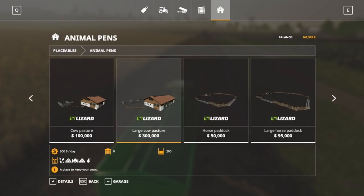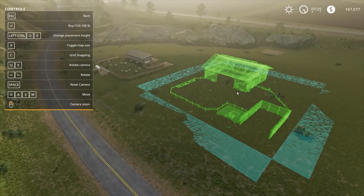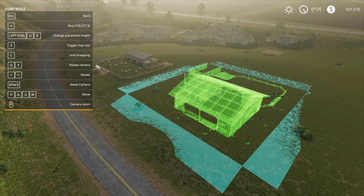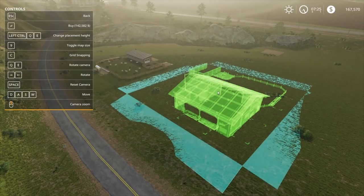So this one only takes 50 sheep, this one takes 50 cows, and this one takes 200 cows. For us, this early in the game, 50 is probably more than enough to be honest. Going to put it there and have a look — 100,000 — about $140,950 there but I can't see all the lines.